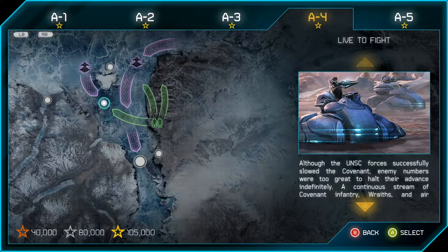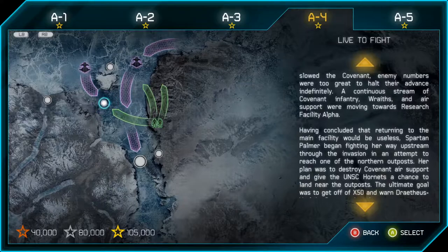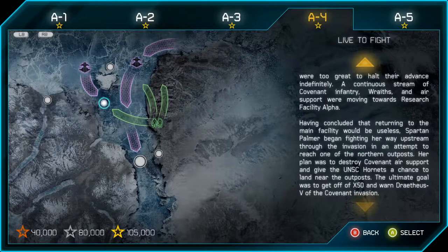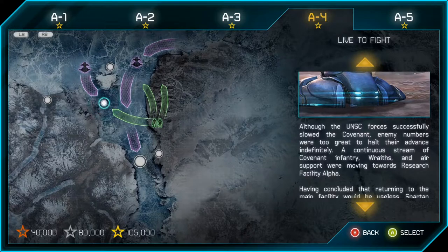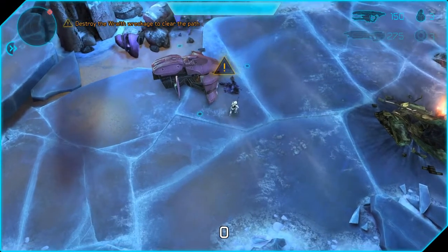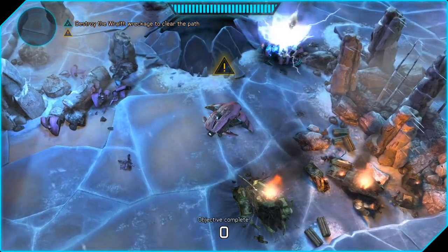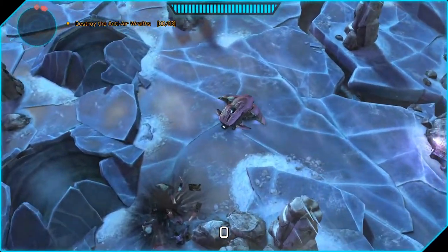A4: Live to Fight. Although the UNSC forces successfully slowed the Covenant, enemy numbers were too great to halt their advance indefinitely. A continuous stream of Covenant infantry, Wraiths, and air support were moving toward Research Facility Alpha. Spartan Palmer began fighting her way upstream through the invasion to reach one of the northern outposts, planning to destroy Covenant air support and give UNSC Hornets a chance to land — ultimately to get off X-50 and warn Drathius V of the Covenant invasion.